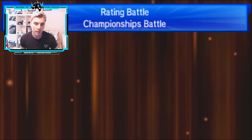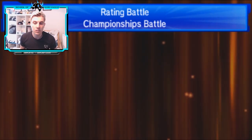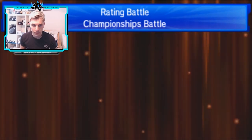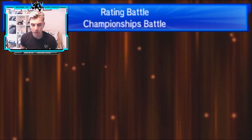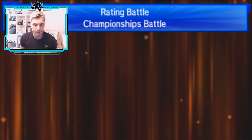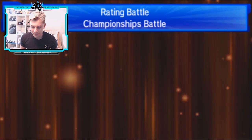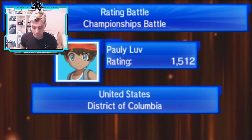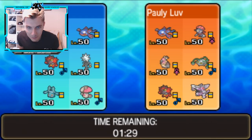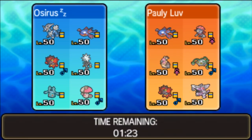Our opponent forfeits - or rather, they disconnect - which is really unfortunate. Even if they had Kartana there I think we can still win that match because Kyogre can take a Leaf Blade from a max Jolly Kartana, and I'd feel comfortable throwing out a Hydro Vortex into that slot. Zeraora coming in against the heavily weakened Giratina would have closed it up. Unfortunate, but that's our first one today. Moving on - just like magic, we've got Paulie Love, playing Kyogre, Weavile, Mandibuzz, Ferrothorn, Incineroar and Palkia.